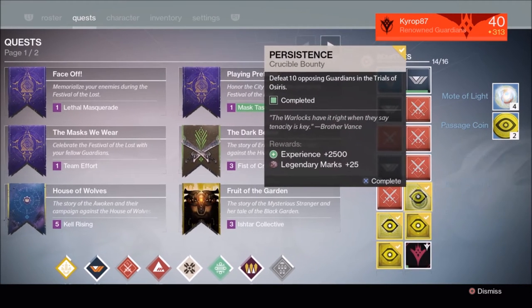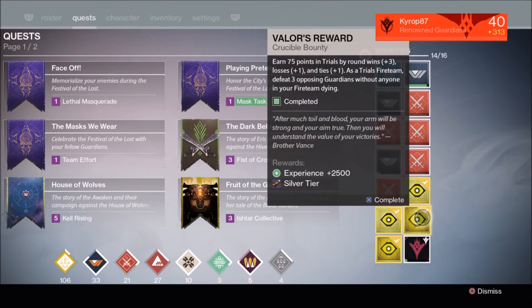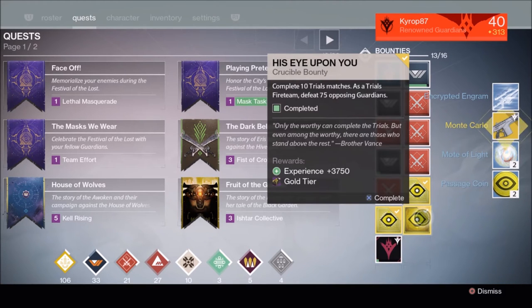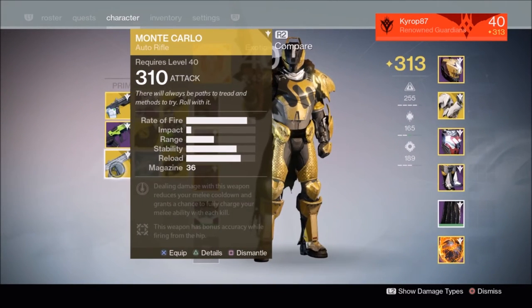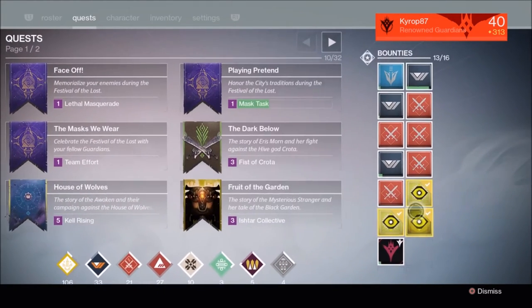Another bronze tier — again, nothing really special. I don't want to turn these in because I'm capped out at 200 marks already. Here's the silver. A Year Two Monte Carlo — I actually don't have one. Let's find out if it's a 310. And it is a 310! Lucky day. Great stuff.